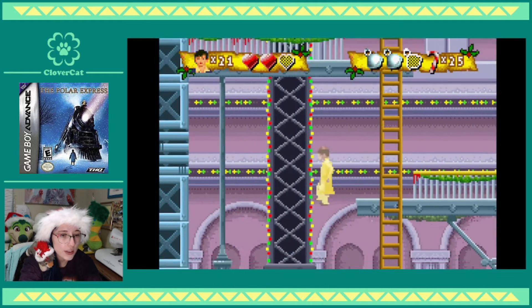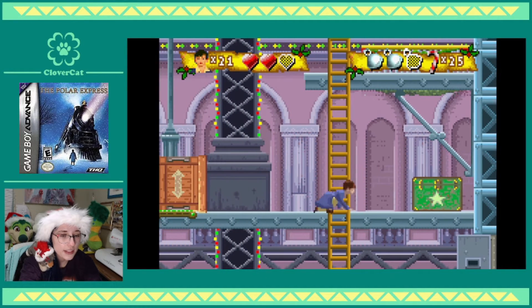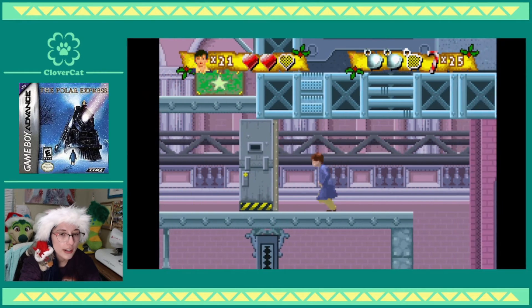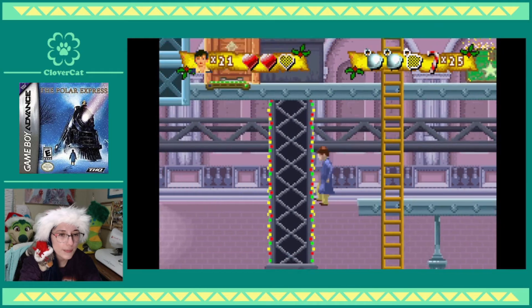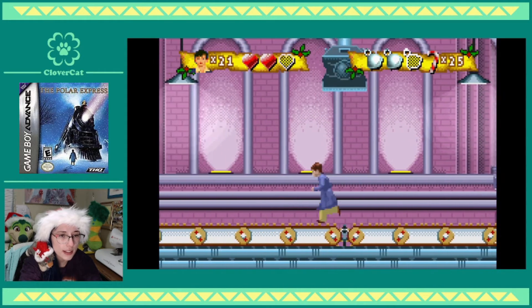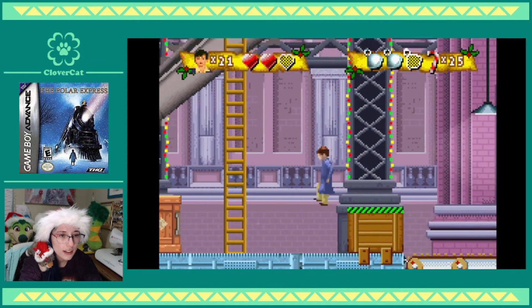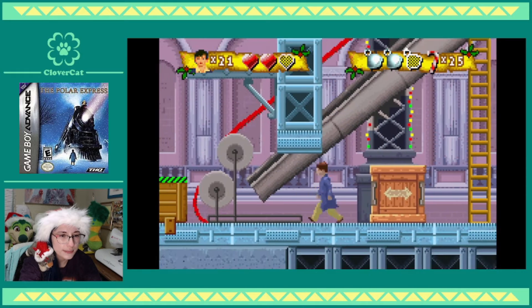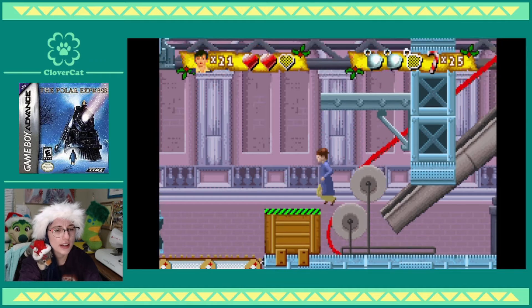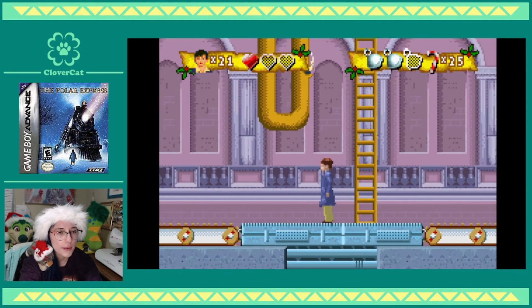I went through this whole section already — the section I'm missing must be on the left. That box is socks, and as much as I love socks I'm not willing to go back and get more. So there must be a very small section I'm missing that has five candy canes and a bell. I'm getting kind of thirsty — been recording for a while now. Should probably take a break after this level.